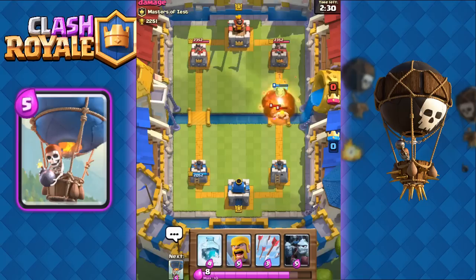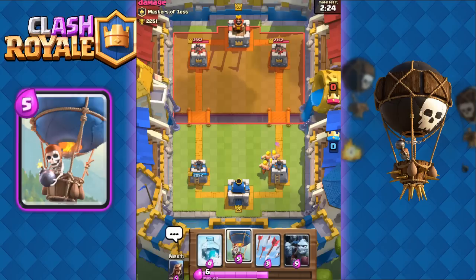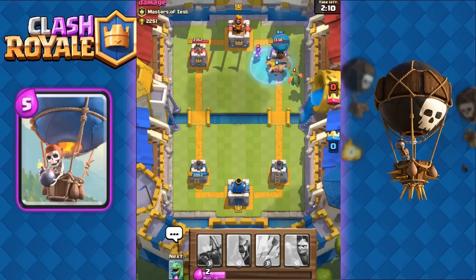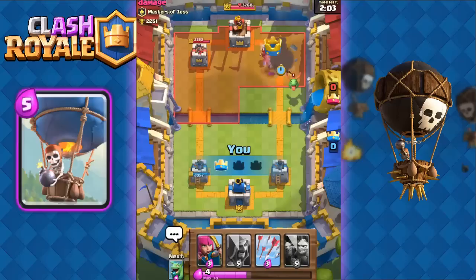He's going to send out barbarians. Our baby dragon is going to deal great splash damage to take out those barbarians. He's going to play a fireball. Now we're going to send out our own barbarians and ready our balloon. We're going to use the barbarians to shield for our balloon. That baby dragon is going to be distracted. We're also going to ready our freeze spell right here. Freeze the wizard and watch all the damage dealt by our balloon and the barbarians. Awesome — we're going to take out his tower.